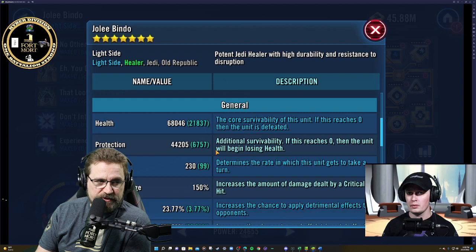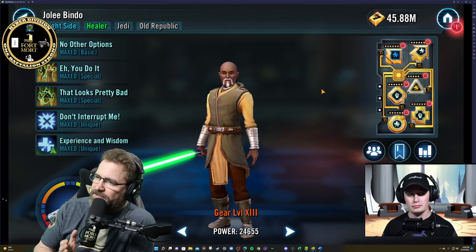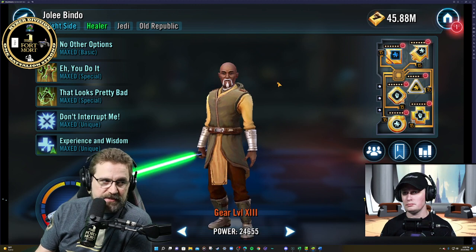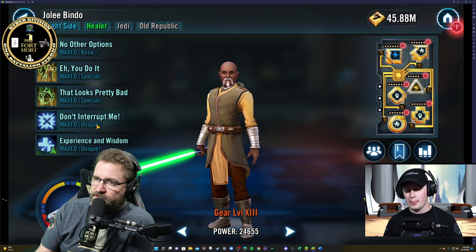You'll see my guy has very little protection — I've only got 7,000 on him extra, but I've got 21,000 extra health on him and I gold-modded him as well, because to me he is the key to this team. He survives, you survive — plain and simple. Health, health, health, because it stacks to the team.